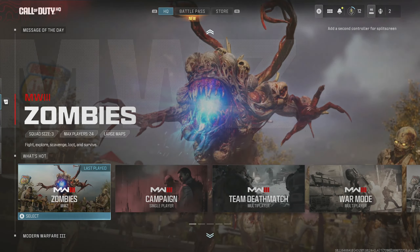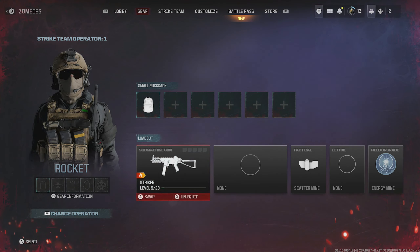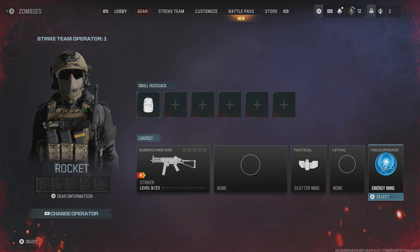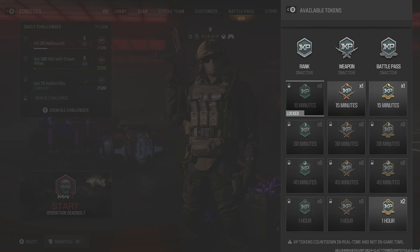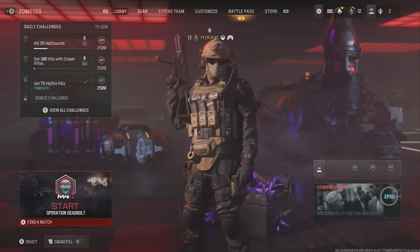What you guys want to do is go over to MWZ and then choose the weapon that you want to grind for — I'm going to be going for the Striker. Also make sure you have the energy mine equipped and equip any perk that you have unlocked that will charge it the fastest. After you've done that, press in on your left stick to pop a double weapon XP token or just a normal token as well, even for the battle pass, and you will get even more XP.